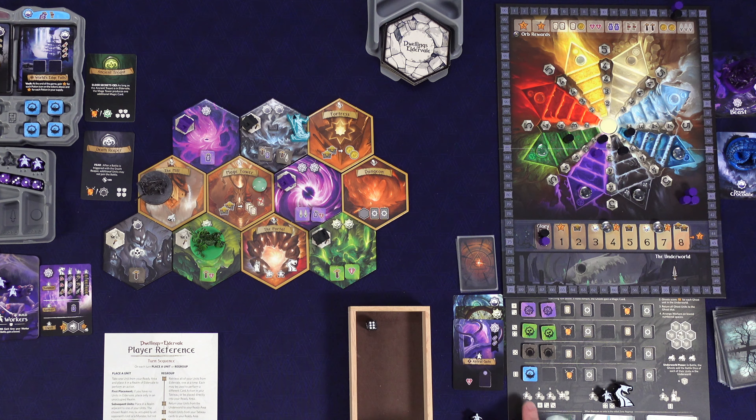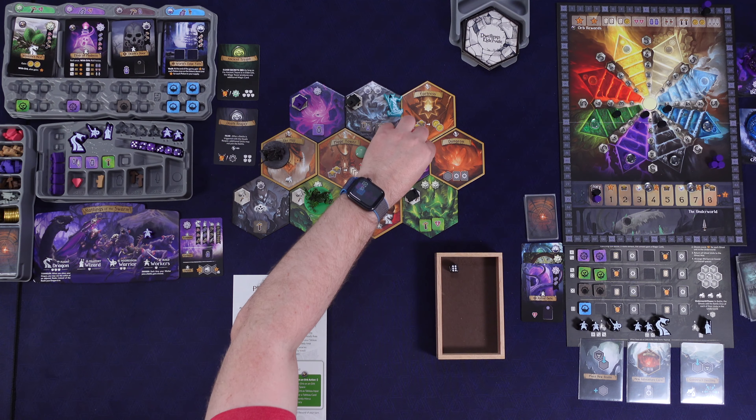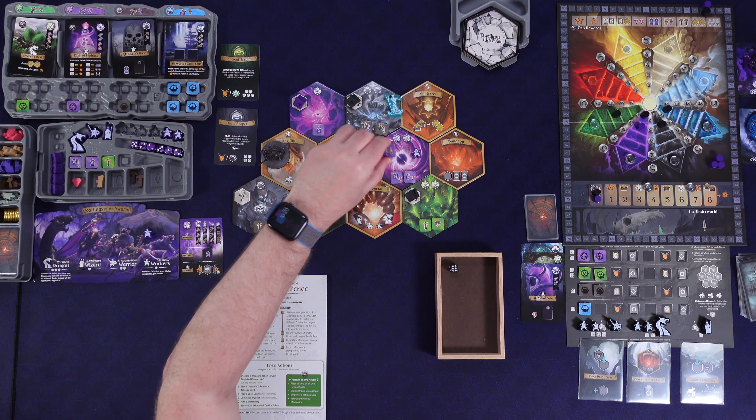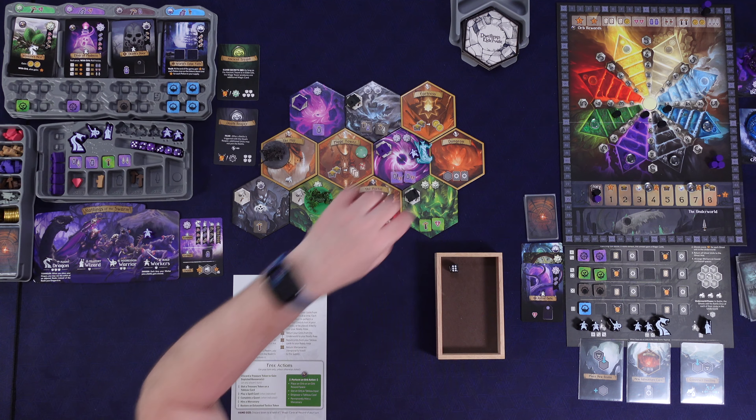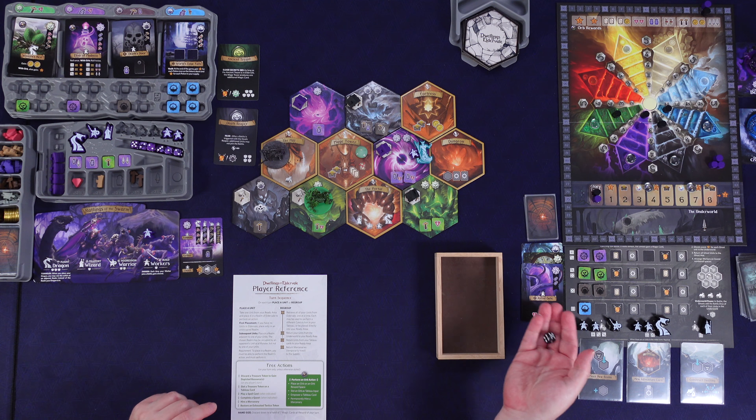Everything goes back — there are numbers above these showing how the ghost refills their workers in order. One goes there, two there, third one here, the warrior here, and the wizard there. As they lose workers, they'll start doing regroups more often. I'm going to place right here and take the two swords. The watcher moves and the ghost goes — they roll a four and want to place into the dungeon.